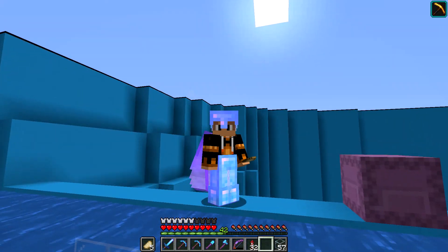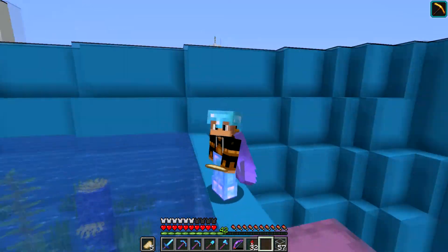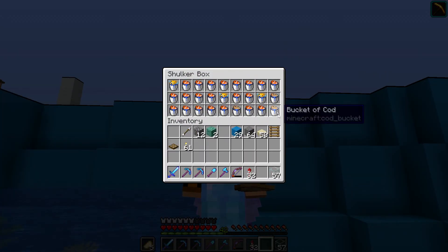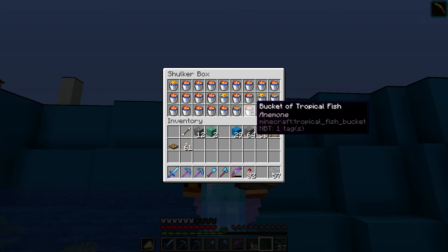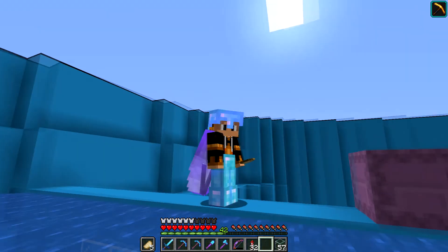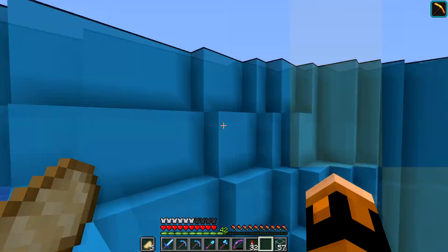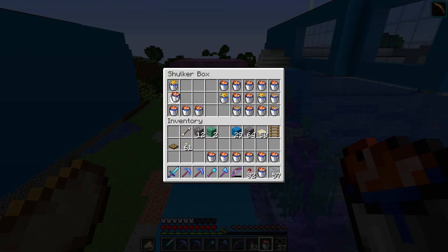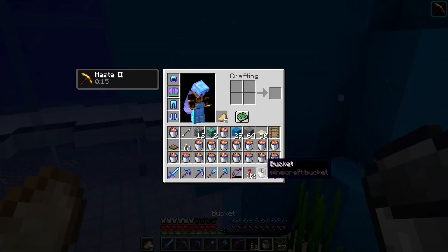Alright guys, so after all of that fishing we got this entire shulker box full of puffer fish and tropical fish — got a couple of cod here and there just for a little bit of variety. I think we've got a good variety of fish. Let's go ahead and plunk them all down into this water and we'll see what our aquarium looks like once we've got fish in here. I'm excited — alright, so we just put them down.